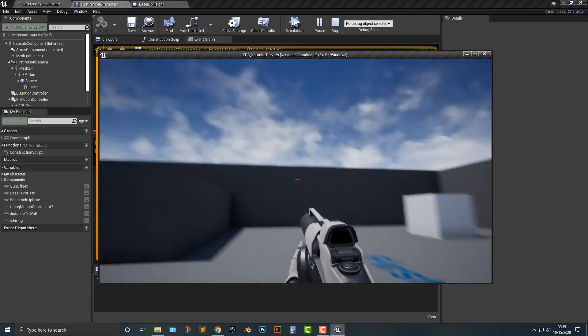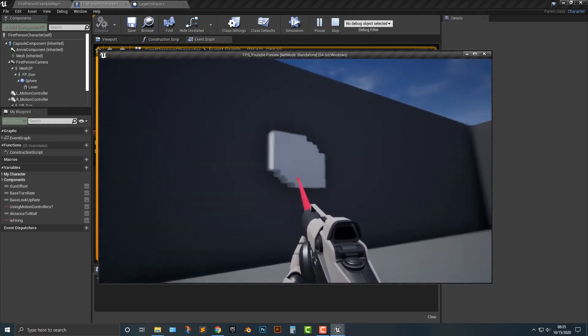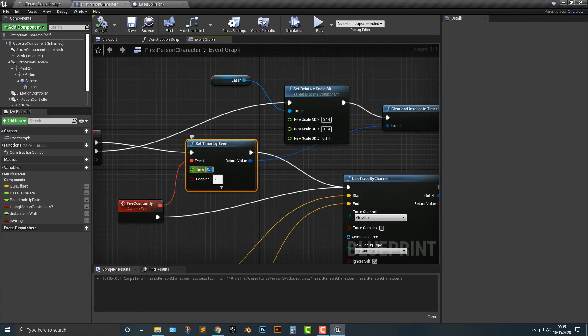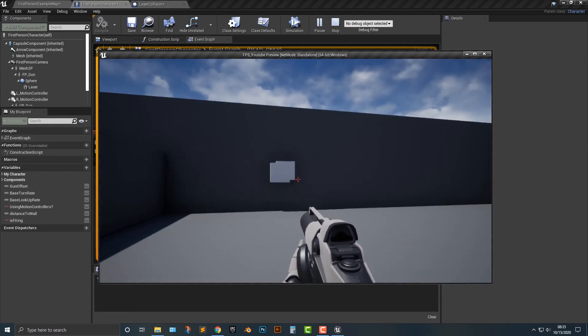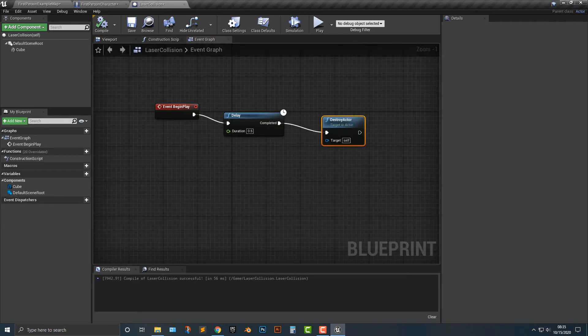Now you can see the laser impact is working. You have the original call so the loop fires immediately. The phaser — or laser — impact is looking not so bad. If we change the timer to 0.05 it might be a little better. The box might be a bit too big, so let's hop back in and adjust it.